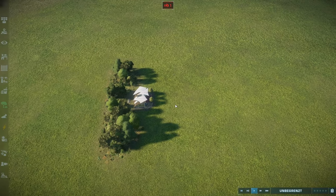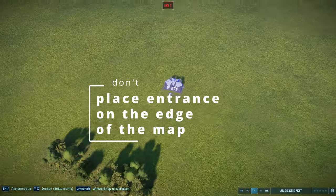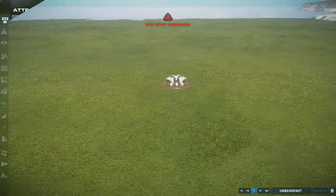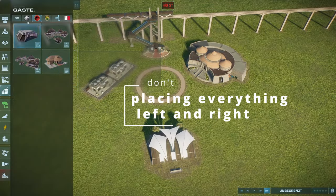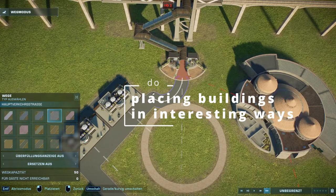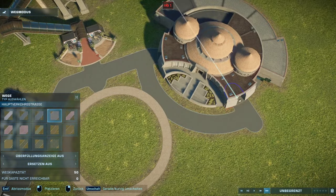My first tip for designing entrances is to place your park entrance in the middle of the map instead of on the edge — this makes it a lot more interesting. When designing your entrance plaza, instead of placing everything left and right in a very simple orientation, place things at a more interesting angle and then shape the path around those things, and you'll have your entrance plaza shape completed.